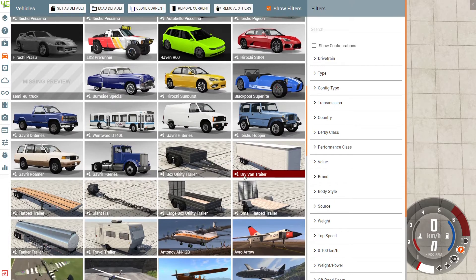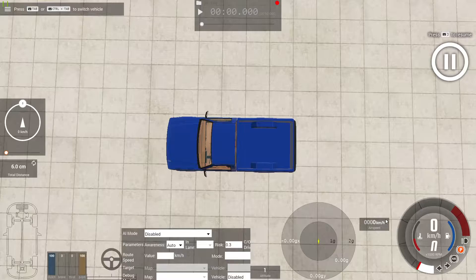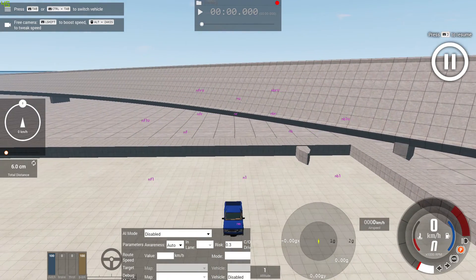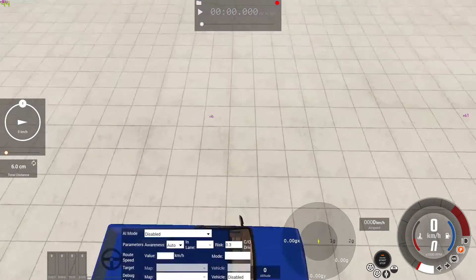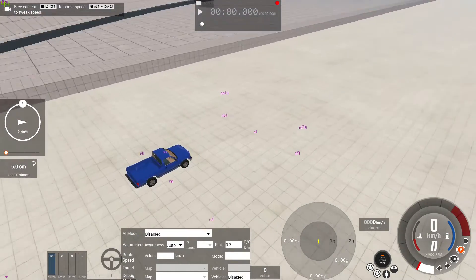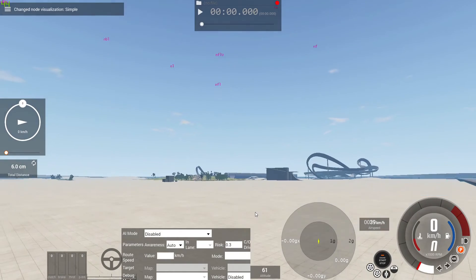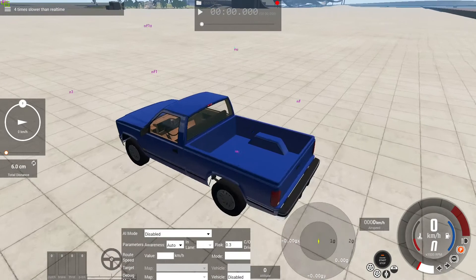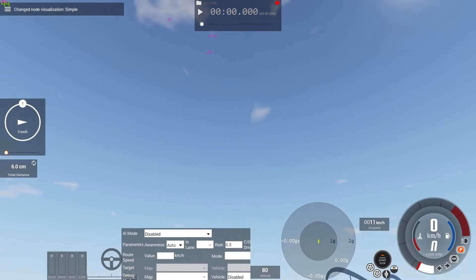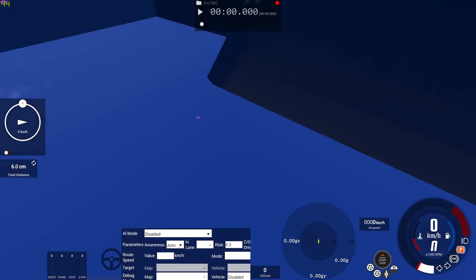I'm just now going to drop it. Here it is — spawned in. There it is. As you can see, nothing actually does happen. I want the middle — there it goes, and you can see it just drops down here.